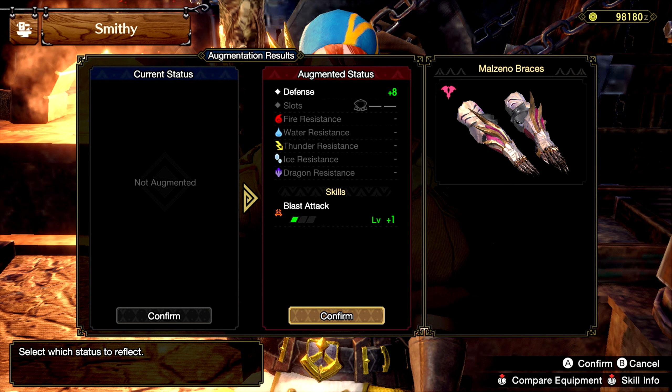Let me know down below what you guys think of this new crafting mechanic. I hope it's a bit of a grind to get going, so min-maxing armours can be something we can use to bide our time while we're waiting for the next content drops. Let me know how you guys hope it works, and just how much of a grind you hope it's going to be.